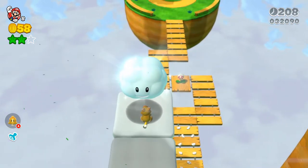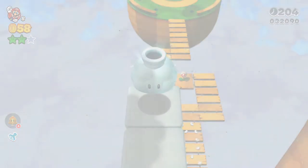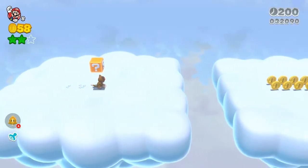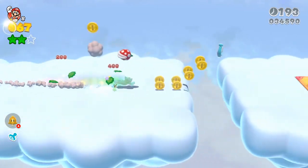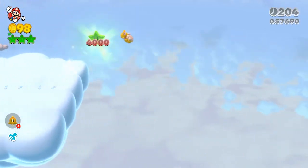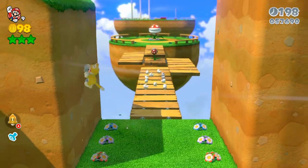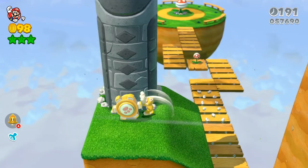Once you're up here in the cloud, this is how you get the third and last green star. Jump in, shoot up out into the clouds, and then grab this gold star. The gold star lets you just run straight into any enemy — I'm literally just holding the button to the right. Dive right off once you collect the star and you're good to go.